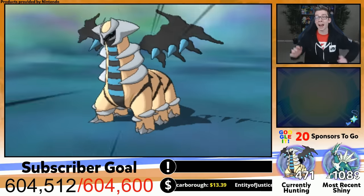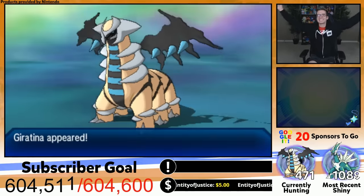Number 13 is Giratina. The bright blue popping out from the dark wings and chest stripe just looks fantastic. The silver coloring also accents it nicely. [Shiny Giratina reaction — got it!]